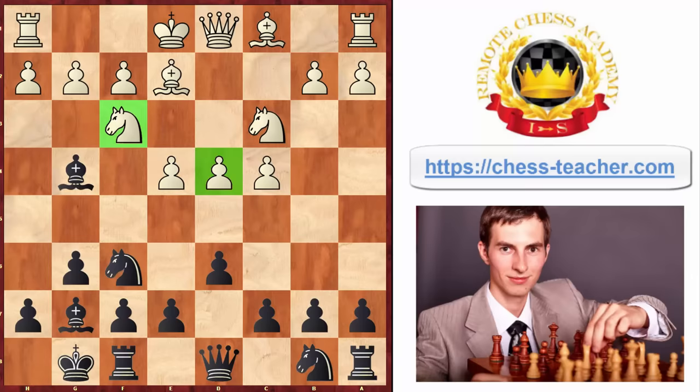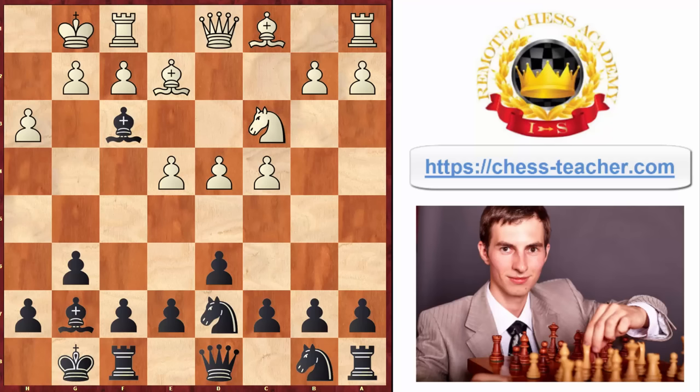Now white castles, and you play knight f to d7 to open up this bishop. Let's say they play pawn to h3 — you trade the bishop for the knight, and after that you go knight to c6, attacking this pawn with your knight and bishop.